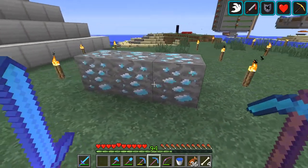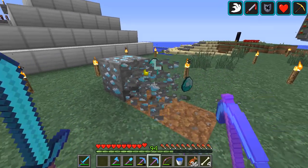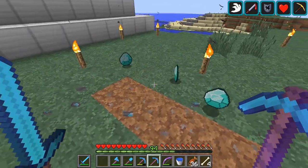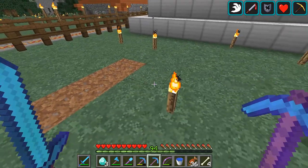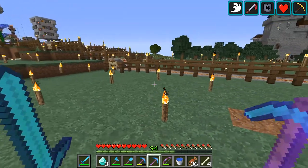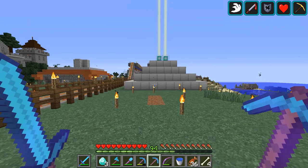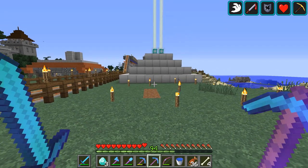Here's the lonely little three diamond blocks. Let's see what we get out of this. Three diamonds — and we used the Fortune 3 pick. That was just terrible. So the number for today in this run is a dismal three diamonds.